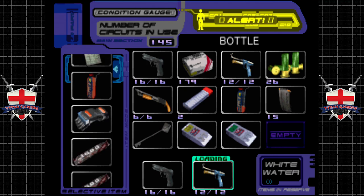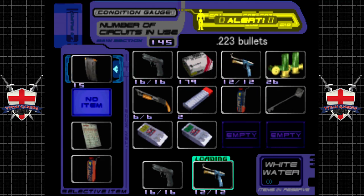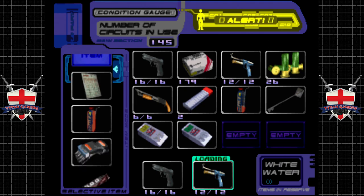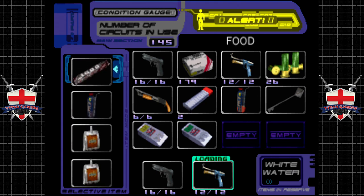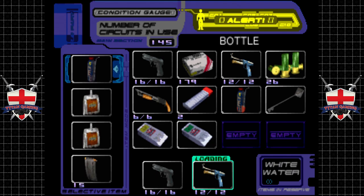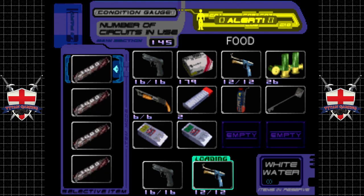We've still got the keynote tickets - still don't know what to do with those. We have a full bottle, these food items are full heals - one, two, three, four, five - got an empty bottle and two drinks. It's ridiculous how many healing items we have.